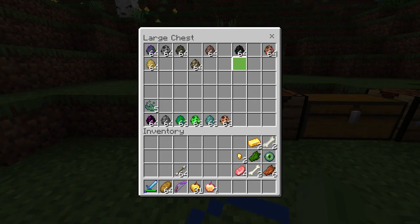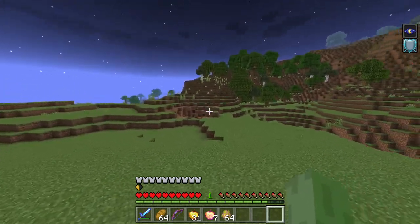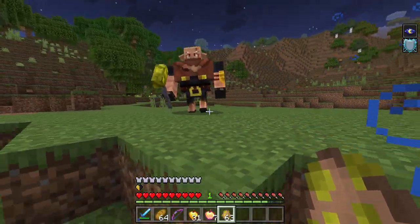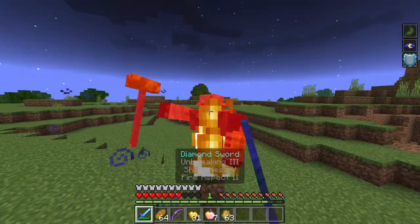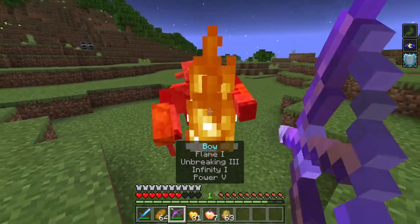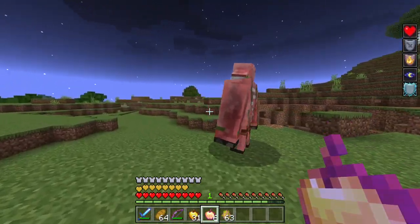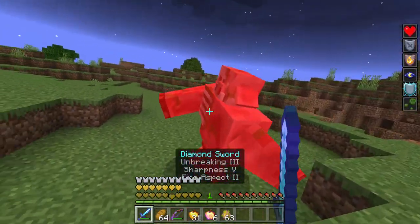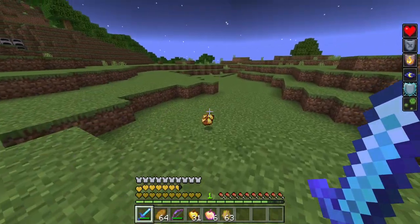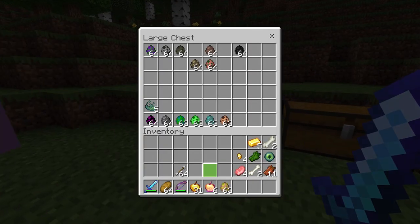The next one is the piglin brute golem — 140 health — and it gives us the nausea effect, which is going to be annoying. It's carrying some weird hammer but it looks cooler. Oh, the nausea effect is kicking in! Interestingly, it turned into a zombie pigmen golem on its own, which also gave us poison — a lot more annoying.